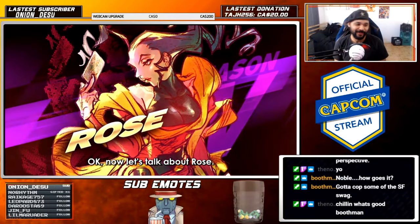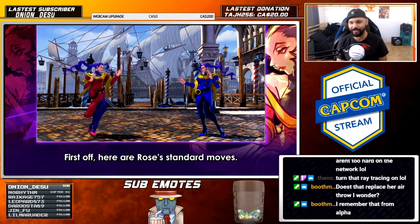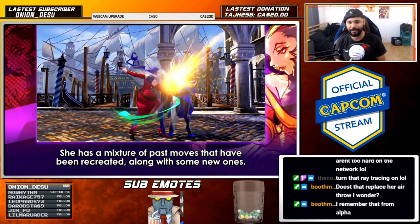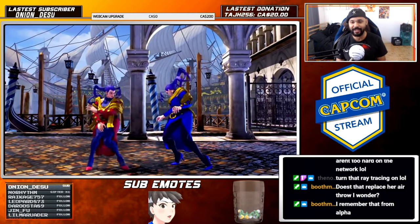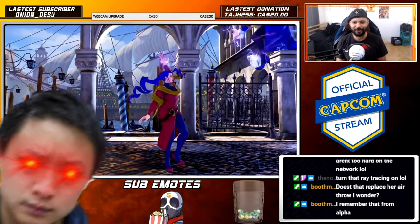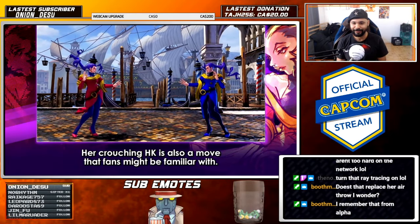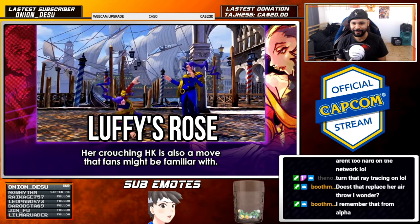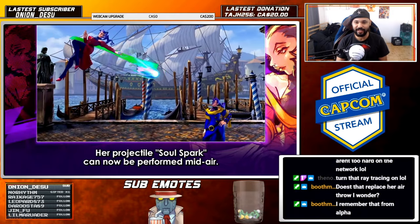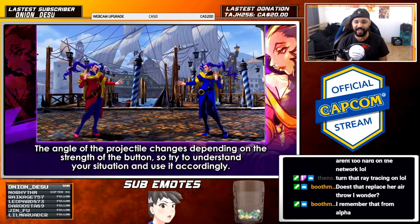Let's see what Rose has to offer. They got the model already. Oh, she has a fast walk speed. Okay, basically Rose — Luffy's freaking out right now. I'm gonna say this now: in the next Capcom Cup, Luffy's Rose versus Aidan's Poison — it's gonna be an epic fight.